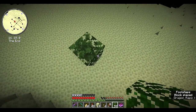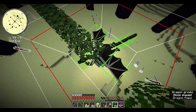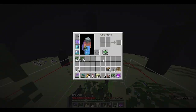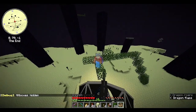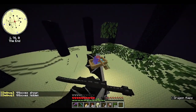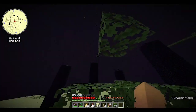Now build to the top center of the dragon. You may be asking yourself, 'Jelly Meep, what in the world is this boat for? Dragons can't go on boats.' And yes, that's exactly what you sound like. And I'll say yes, but you can ride on the dragon. Then place a piston facing down.